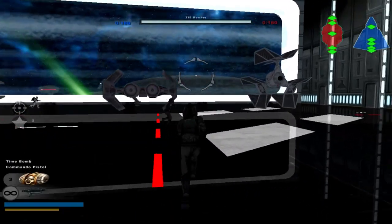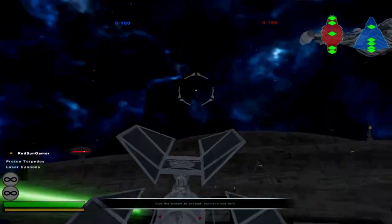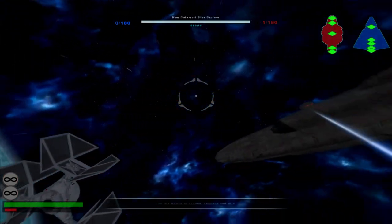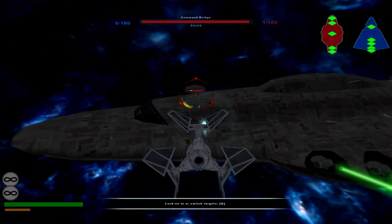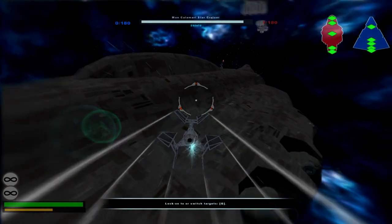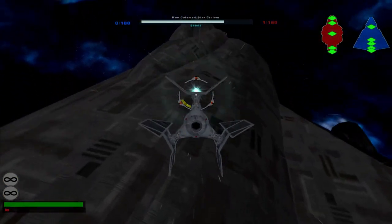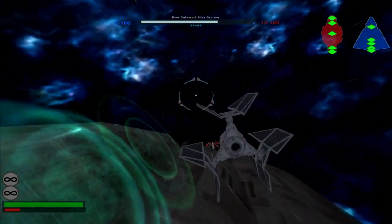We're gonna start as the Empire. The main highlight for the Empire is the TIE Defender, and for the New Republic we have the E-wing. I actually just played as the New Republic to test it out, and I stole a TIE Defender — in terms of bombing runs and destructive capability, this ship is a monster.